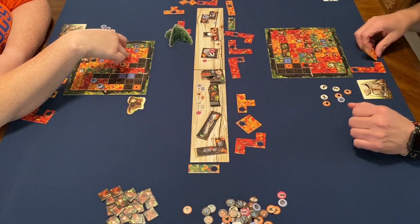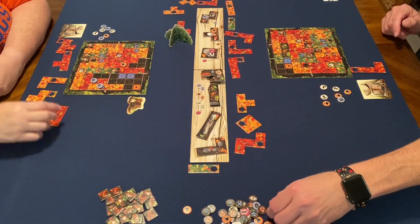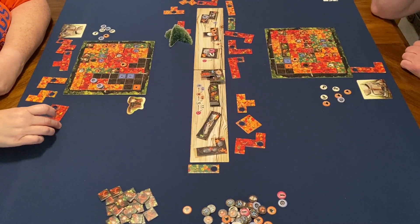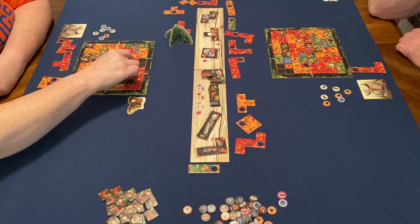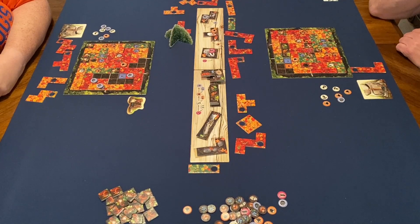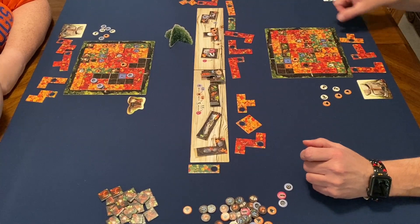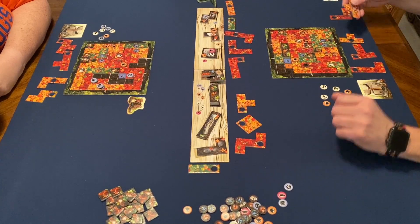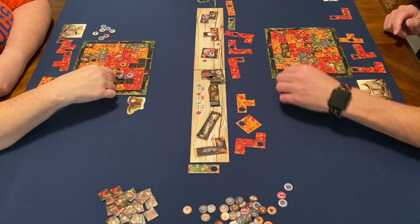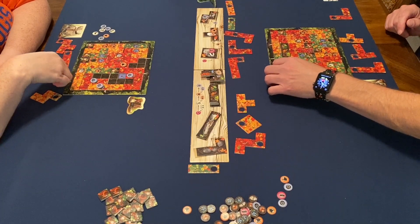On the next turn, playing a tile earns a nut, and playing another earns a blueberry. Then on the following turn, playing a blueberry to refill up to five tiles, then placing a tile to earn a nut, and spending a nut to place a squirrel — that completes the board entirely.